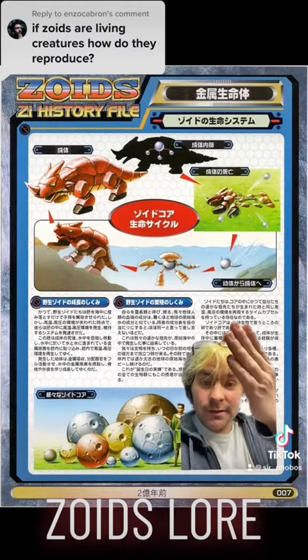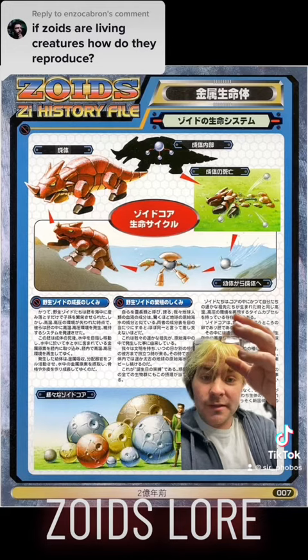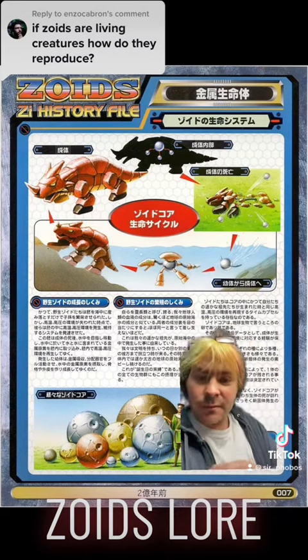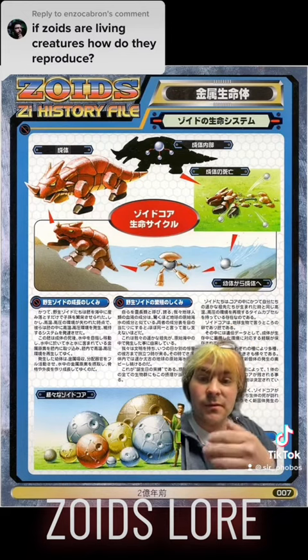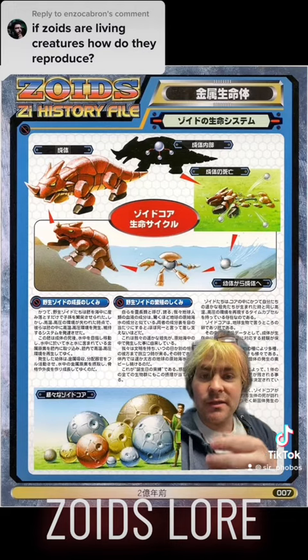Zoid cores start out in the sea, in the very high metallic oceans of planet Z. They start out as Zoid cores, but they will develop pits as they start to grow and absorb the heavy metals around them. Limbs and different body parts will start to sprout from those holes, the number of pits depending on the species of Zoid. As it starts to grow, it will eventually be strong enough to leave the sea and grow limbs in a body of its own to protect its Zoid core.